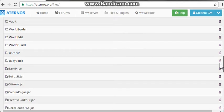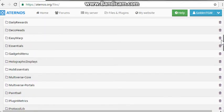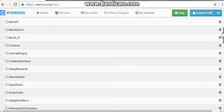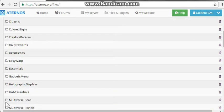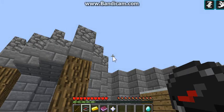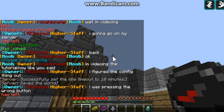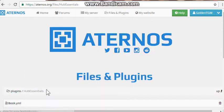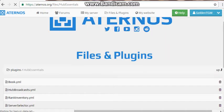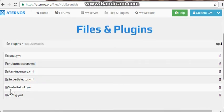Find Hub Essentials in your plugins folder. Click on Server Selector — the config is in there.